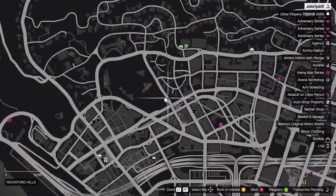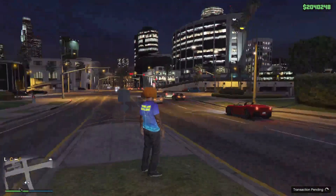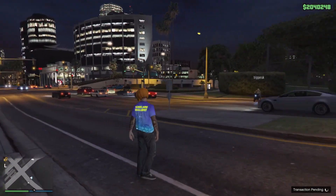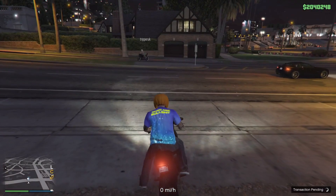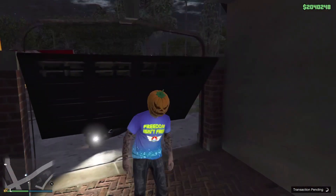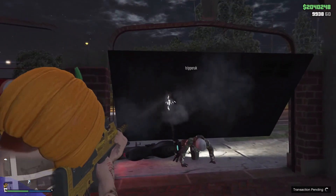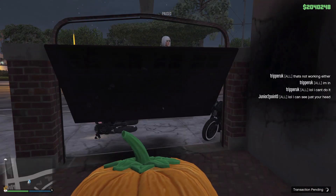Next up we have a garage breach. You're going to need a motorcycle — something you can launch off of. Line up across the road. Always look both ways before crossing — safety first — then floor it straight into that garage door. Just line up with the garage door, floor it, and hope you go in. I nailed it on the first try. Tripper struggled a bit, eventually popping his head up to let me know he couldn't get in.